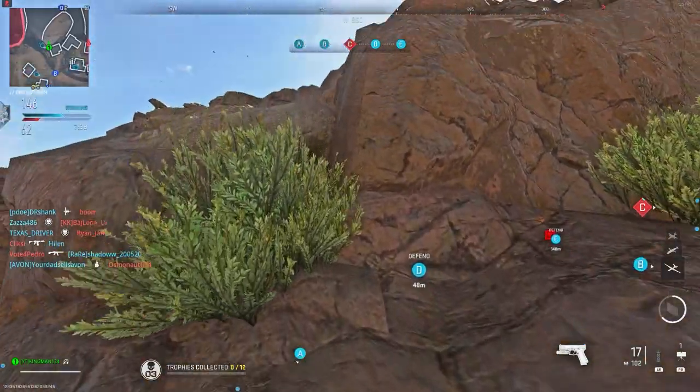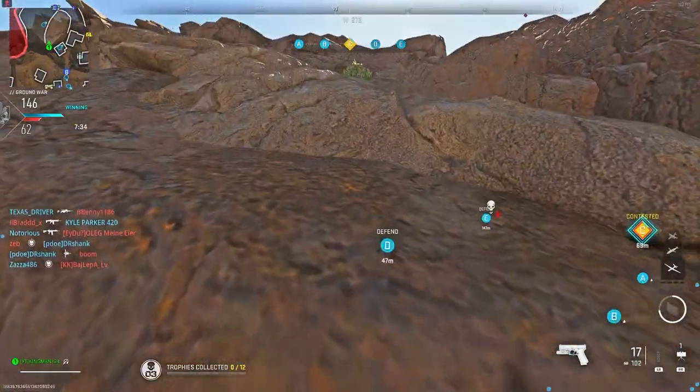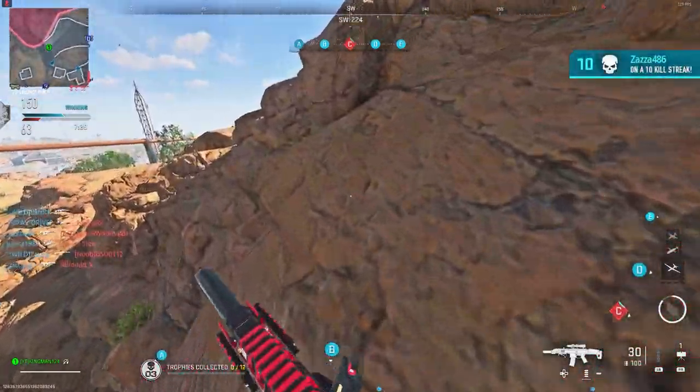After you've done that, you just want to jump on it and run and jump towards the rocks. You'll notice you can actually climb on the rocks, and if you push your analog forward you can jump up to the next rock. You can literally just run up across the rocks and you're in a very, very high spot.